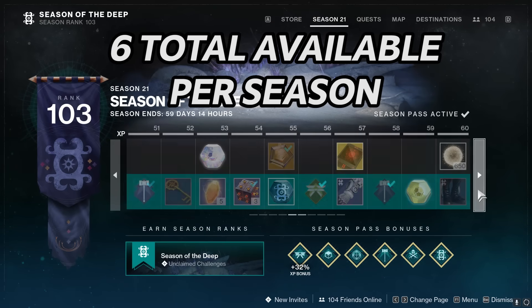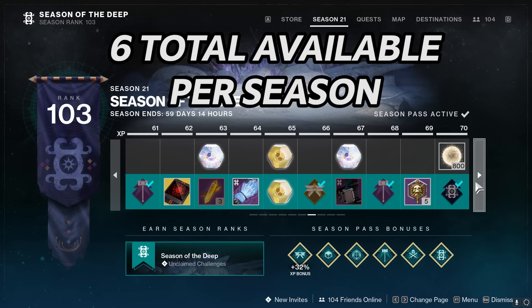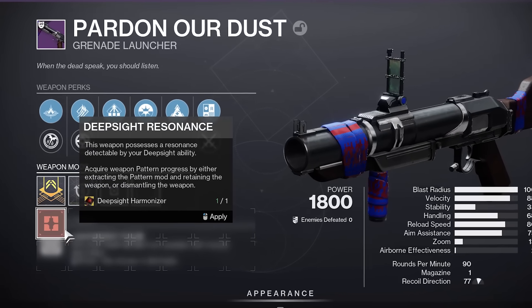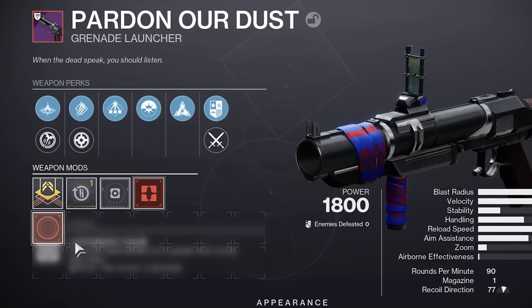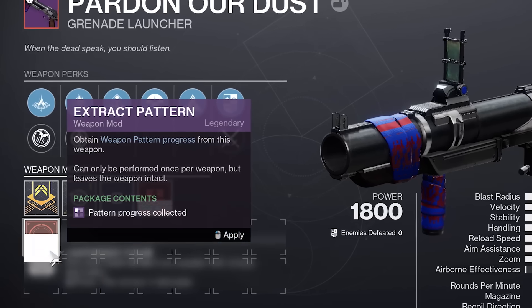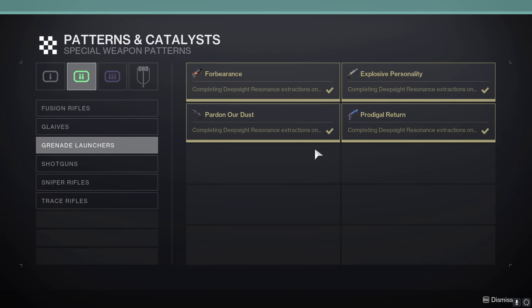Six are available total per season in the D2 season pass — three on the free side of the pass and three on the paid side. Basically, if you have a non-Deep Sight version of a weapon that is potentially craftable, you apply the Harmonizer to that weapon, and shazam! It is now a Deep Sight weapon, basically helping out the folks who need to finish up their craftable weapon patterns.